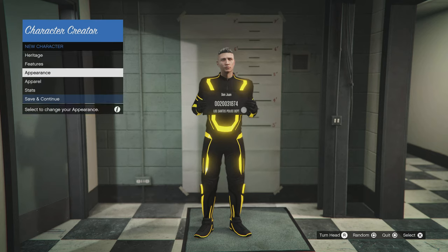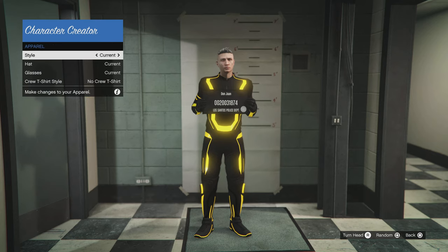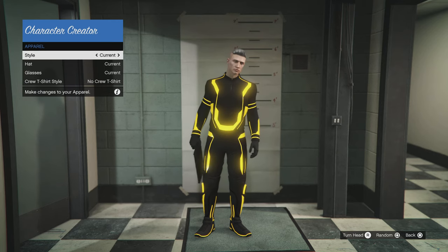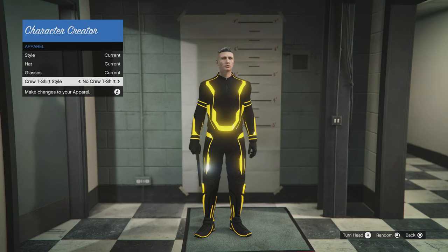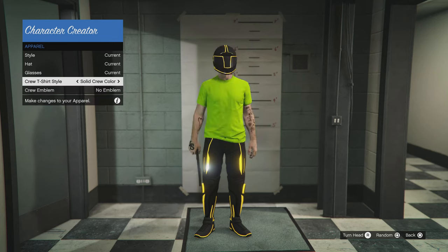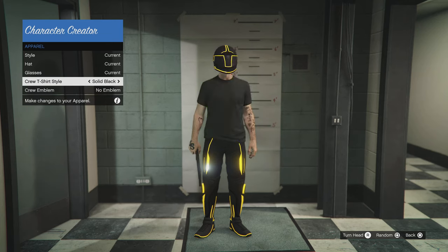Scroll down to Apparel, and once in Apparel you're gonna scroll down to Crew T-Shirt Style. Once you're on Crew T-Shirt Style, just hit right on the D-pad. I always pick the black shirt.